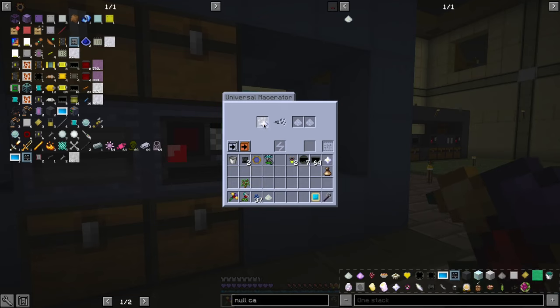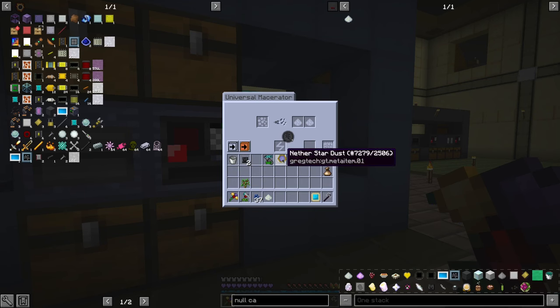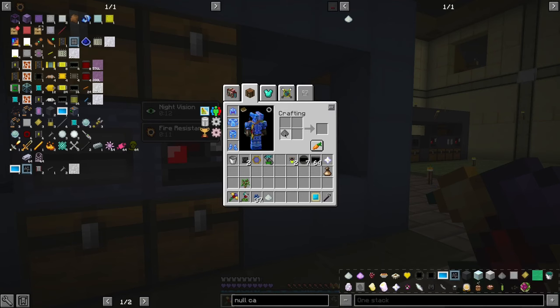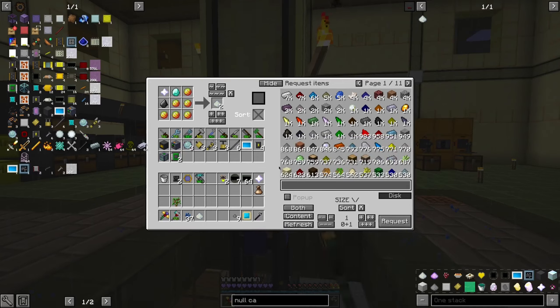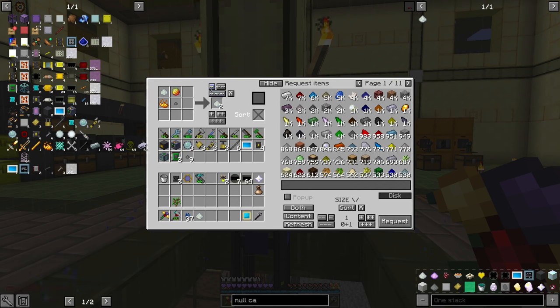But we're gonna do this — yeah, we just destroyed a Nether Star. No problem, because I'm a professional. I know what I'm doing. Null Catalyst, come here. One.